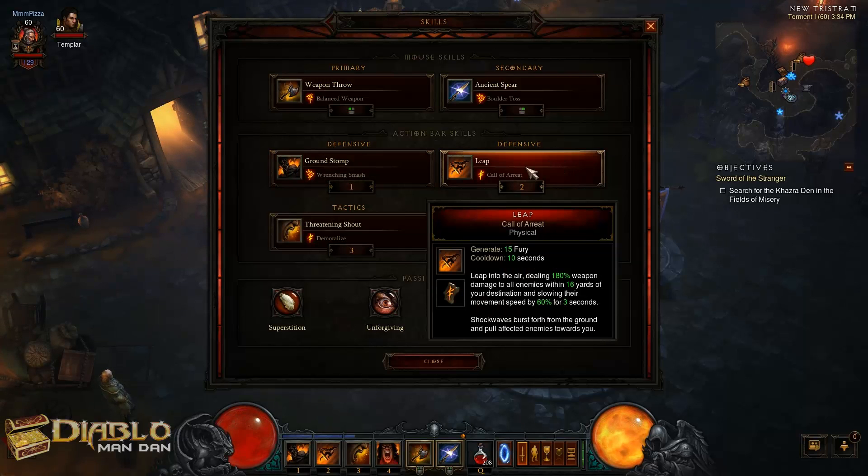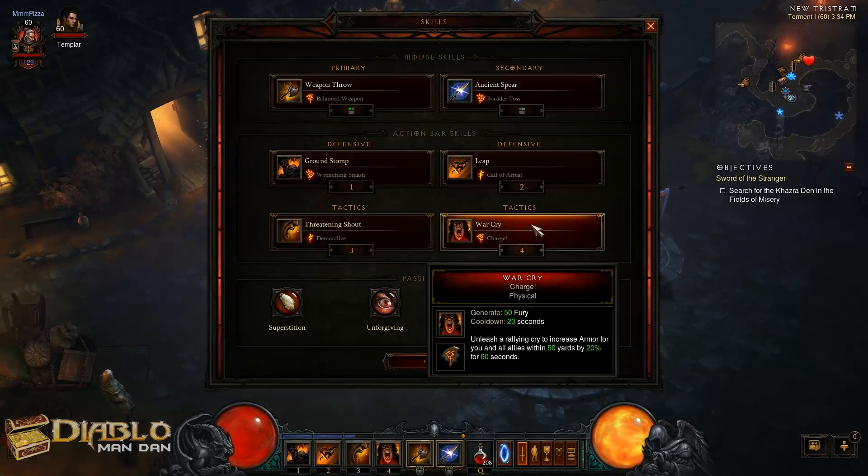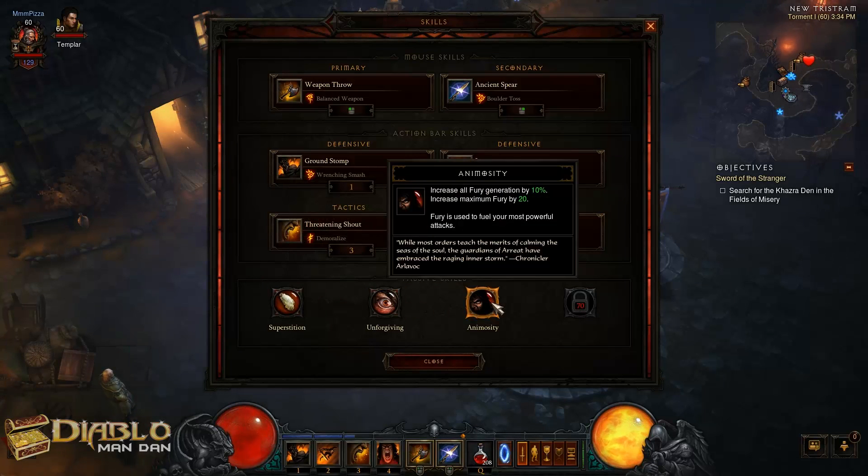Leap with Kala Ariat, Threatening Shout with Demoralize, and War Cry with Charge. And here are the passives: Superstition, Unforgiving, and Animosity.